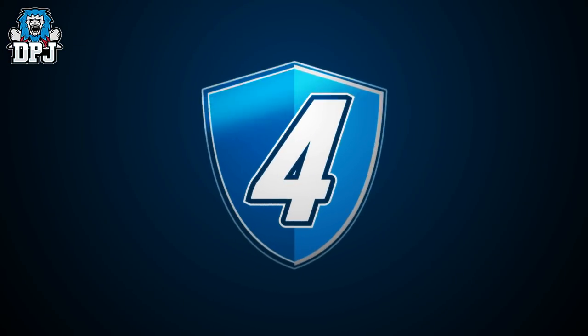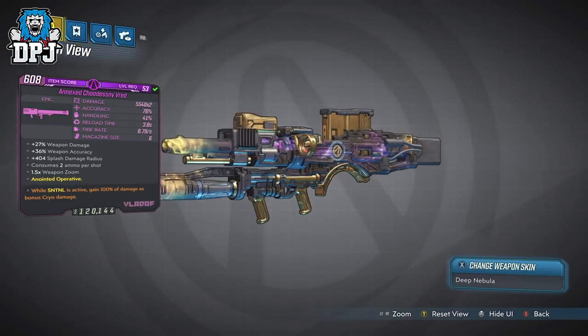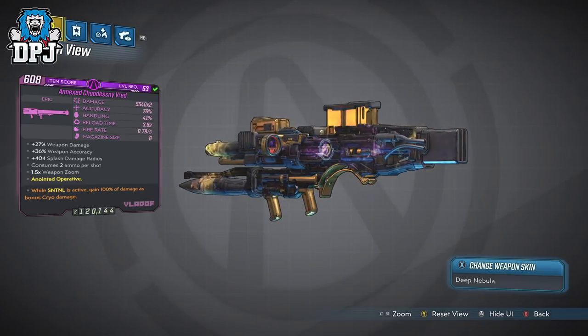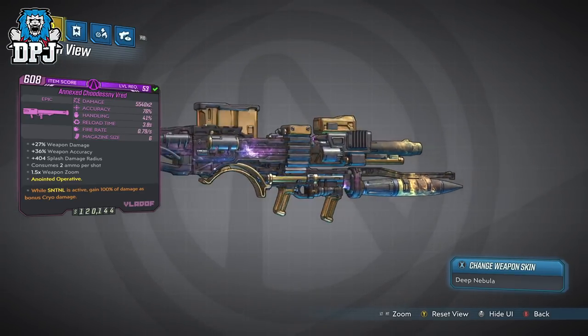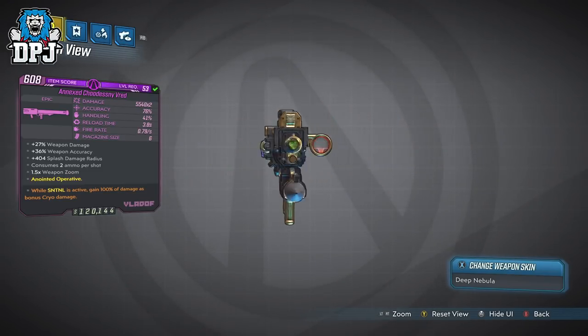Okay so next up guys, we have the Thread. This Vlader launcher is actually quite a powerhouse, with this variant's damage output being 11,080. Again this doubles up due to my anointment. All of the launchers featured today have this anointment on them.